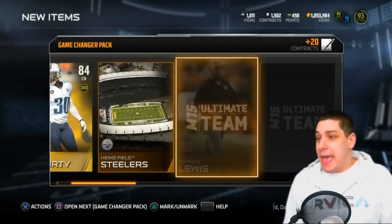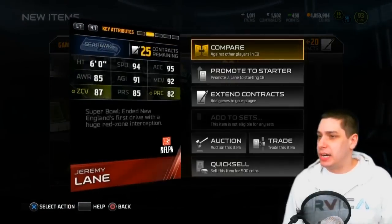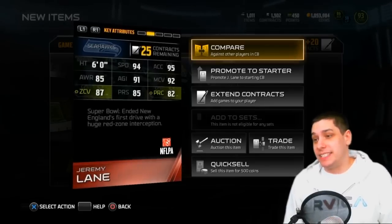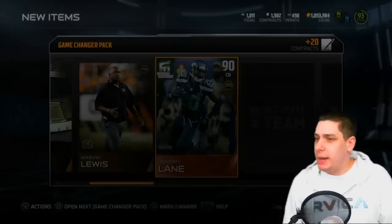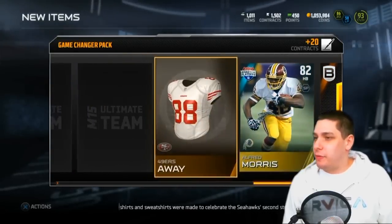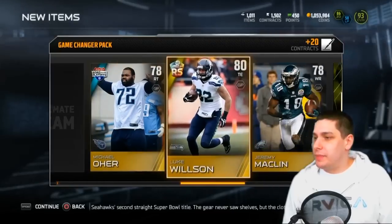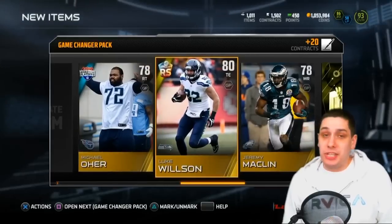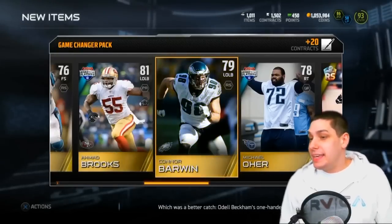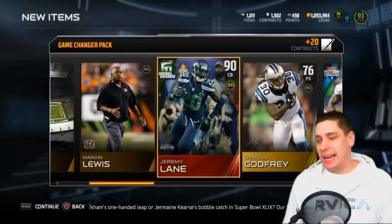Hopefully we're able to get something like that, but I am happy we're at least pulling some elites. Jeremy Lane football outsiders elite — pretty decent. 92 for man, 87 for zone, not great, but he is six foot tall with 94 speed and 95 acceleration. Not bad. I don't think he goes for a whole lot right now. Charles Godfrey, Aldon Brooks. Gold badge — Alfred Morris, 49ers away jersey, Jed Collins. Rising star Luke Wilson — that's decent, he actually starts on my team as one of my two tight ends. Final card of the pack: Connor Barwin. Jeremy Lane our only elite, not a great pack.